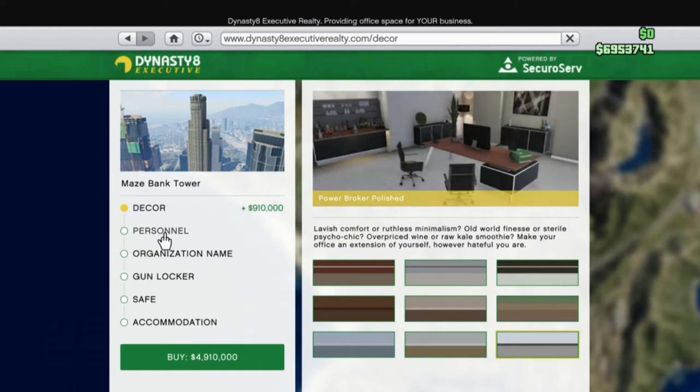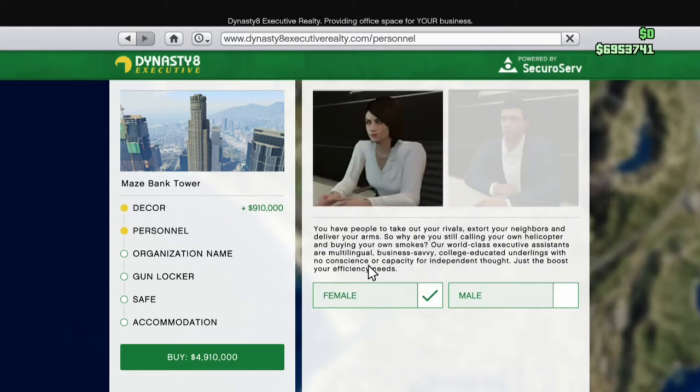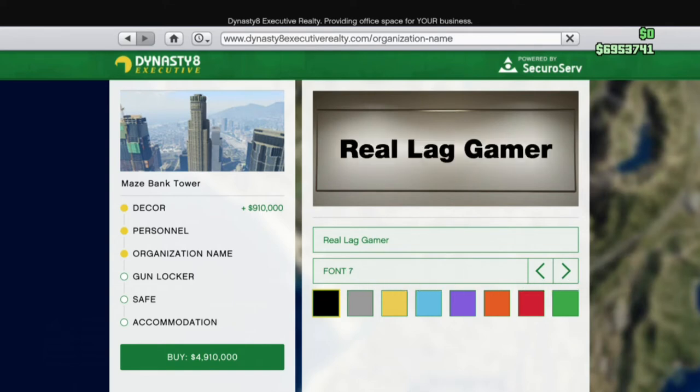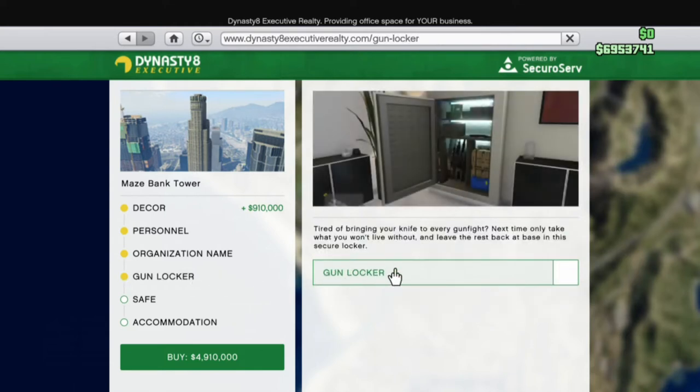You've got your decor — click on that — then click on Personnel where you can choose a male or female assistant. Go down to Organization Name: they've got a lot of different fonts you can choose from and a couple of different colors.